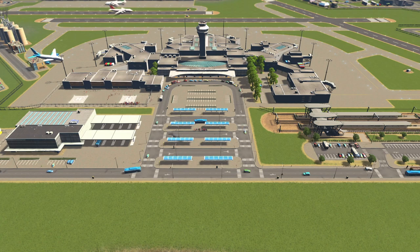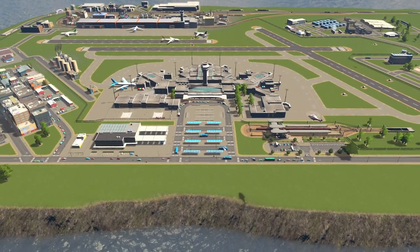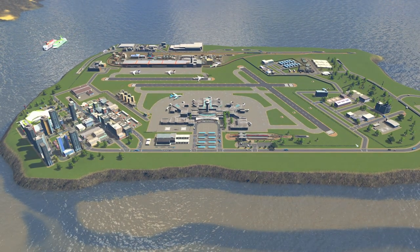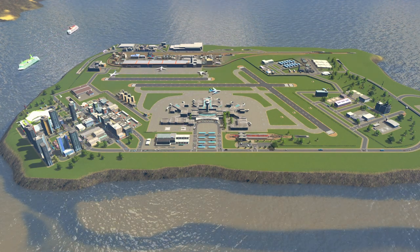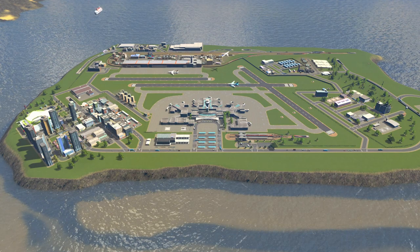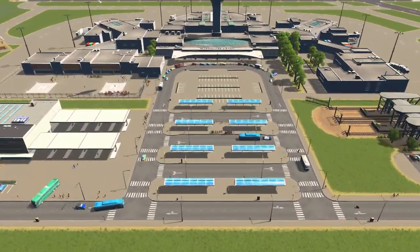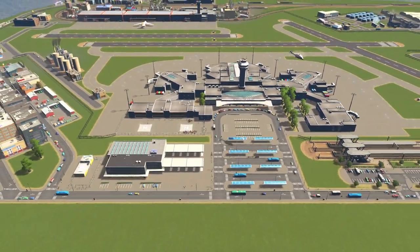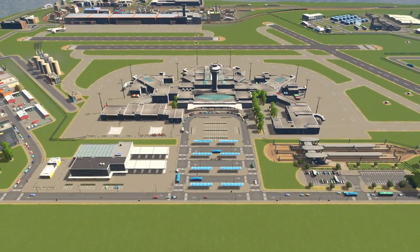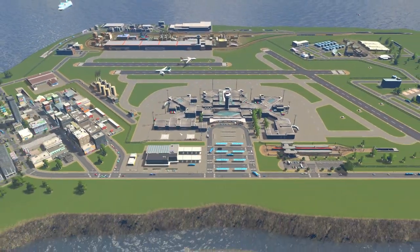Over here we have buses specifically for the airport — they don't go anywhere off this island. There are three bus lanes: one that takes people to the service area, one that does the business center, and one that does the international bit. Yes, you could have one bus do it all, but then you wouldn't get as much life in this area. Lastly, the helicopter service is proving rather popular — more than normal — taking people either to downtown Portsleydale or dropping them off at Badgerfest.